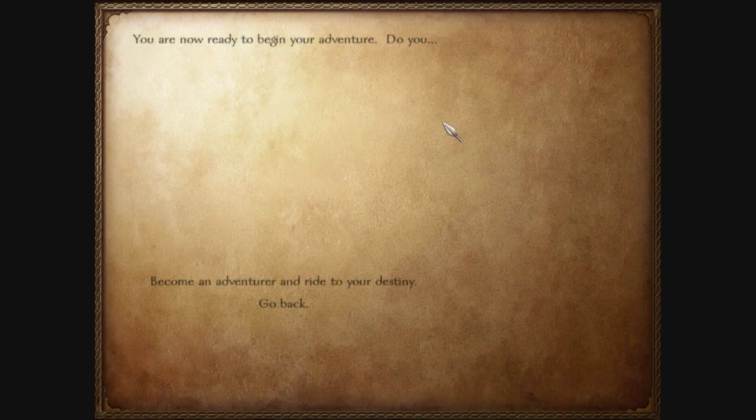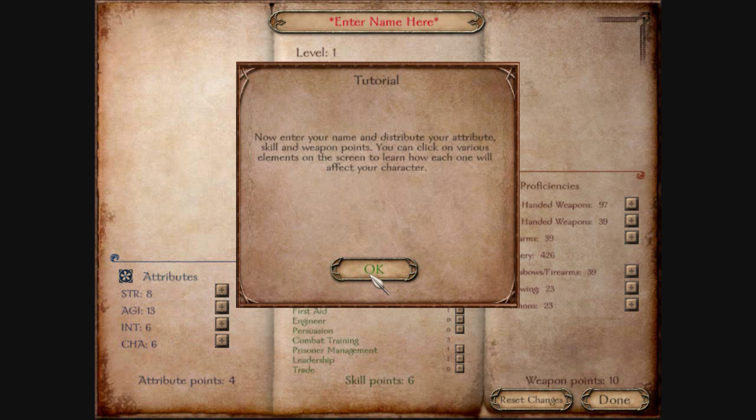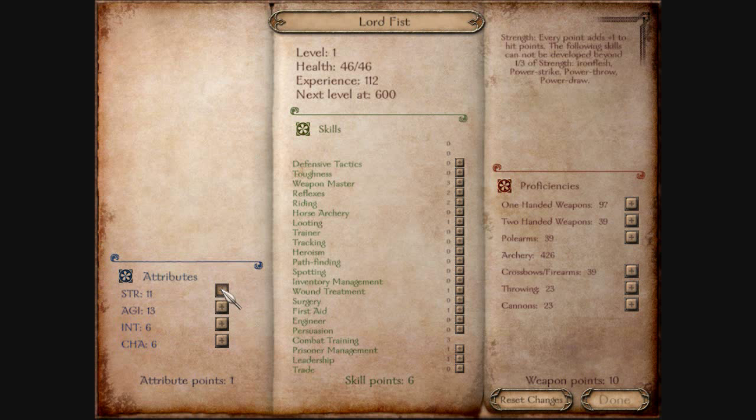Let's begin my adventure and ride to my destiny. I'm going to allow quit without saving, just for Let's Play purposes. It will be Lord Fist. I need 15 strength because there's some armor I want — it requires 15 strength — so I'll have 3 strength, 1 intelligence, just to get that extra skill point.